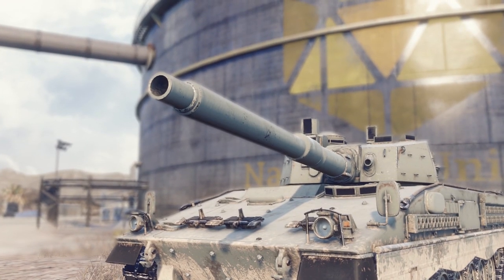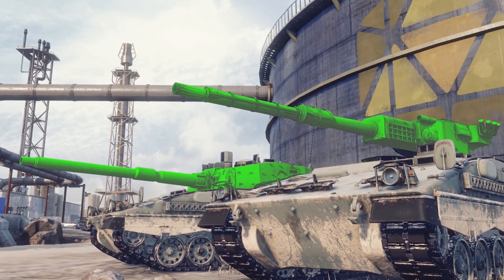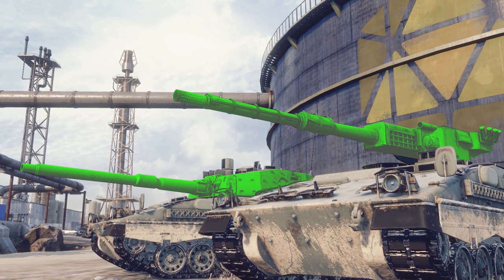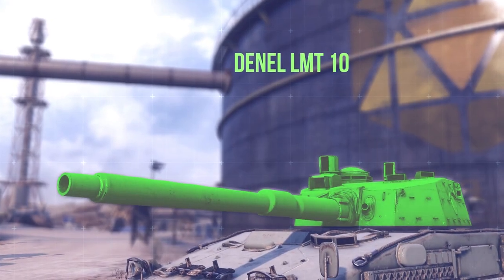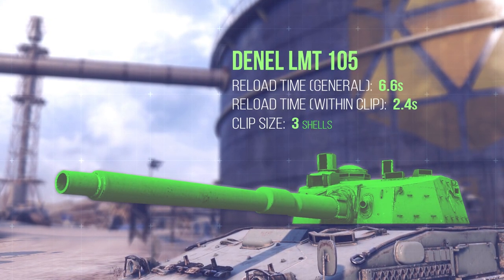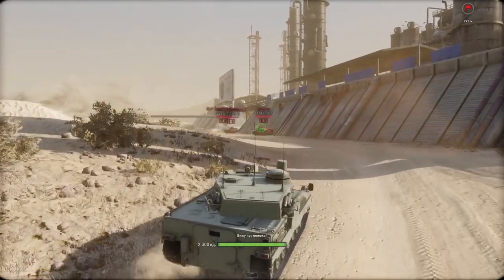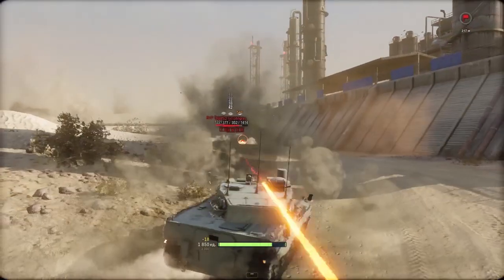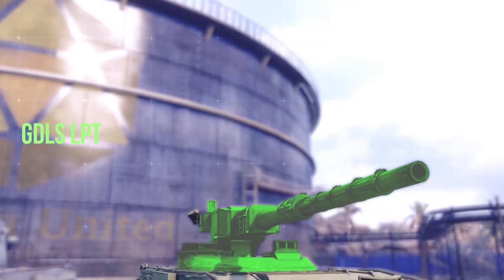And then there's the firepower, perhaps the most interesting side of this light tank. As one of very few vehicles in the game, this machine offers a choice from two turrets, each featuring a different weapon system. If you prefer an aggressive and fast-paced playstyle, the LMT Turret is there for you, featuring a 105mm gun with a 3-round burst capability and excellent gun depression and elevation, balanced by lower accuracy — ideal for fighting enemies at close ranges.